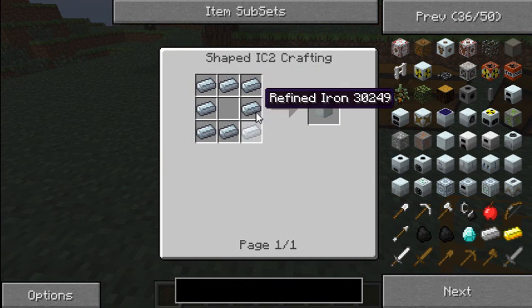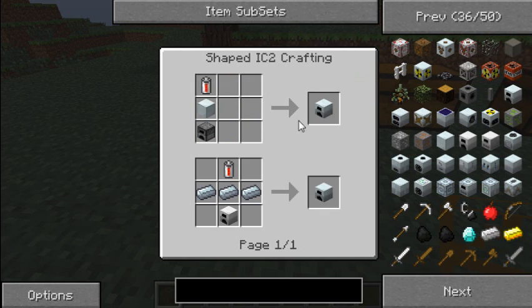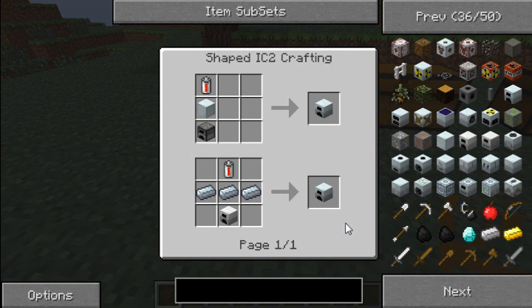A generator is made by a machine block, which is just refined iron - iron which has been smelted twice - with hollow. The RE battery is made with redstone, some glass, and some refined iron. You might have to look that up. And a furnace, or you can make it another way, but I prefer this way because you don't have to make an iron furnace.